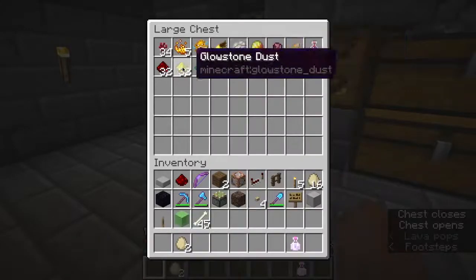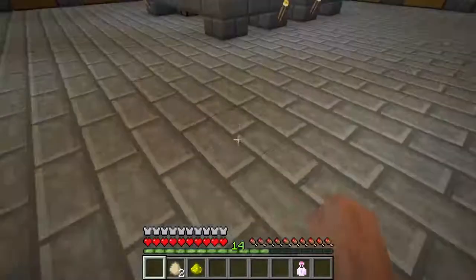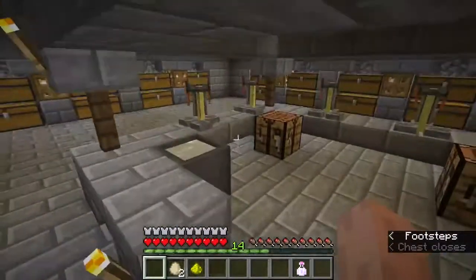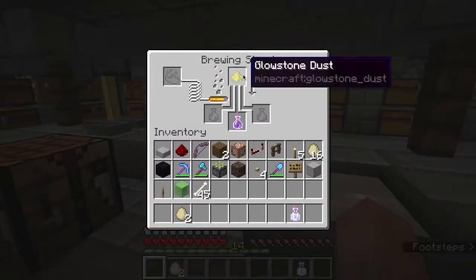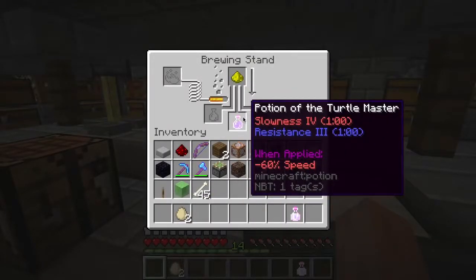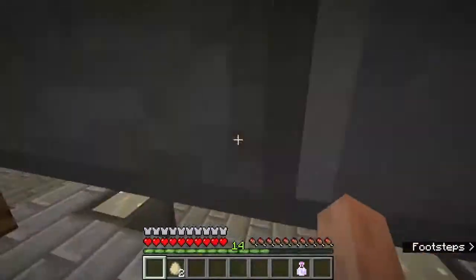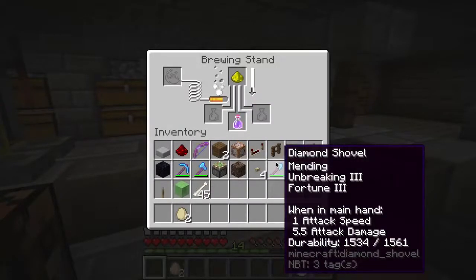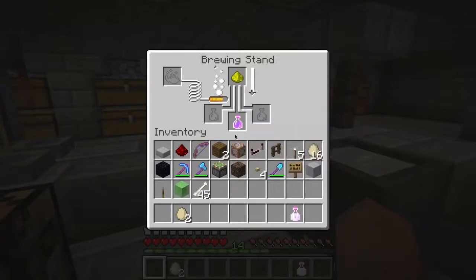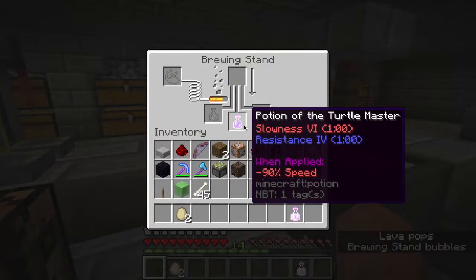The redstone makes the effect last longer, but the glowstone actually makes the effect more intensive. So like, it used to be the same level of slowness, and now they give you like 60 to 80 percent resistance. I probably need a substitute, but I just found it out yesterday. I don't know how to create this — I checked online and checked resources.